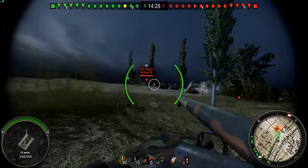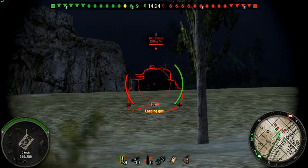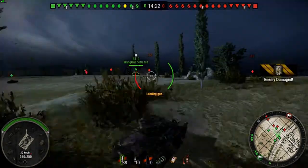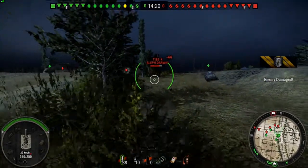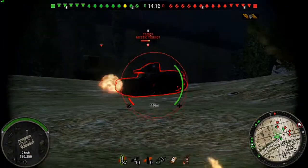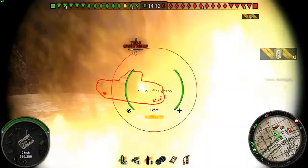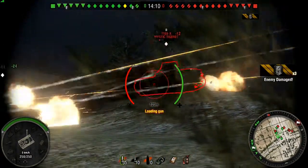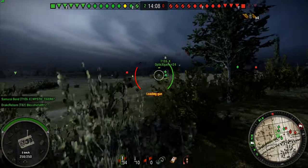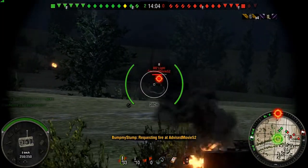We'll see that M3 start peeking its head up. We'll bounce one, and then we'll sink one for 38. And we have a T1E6 come over the hill, and we'll start taking some hits out of the way. I don't think he gets killed. And we've got an M2 light letting him down the back.